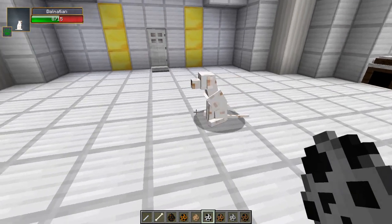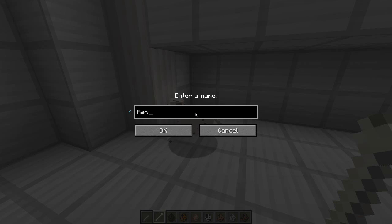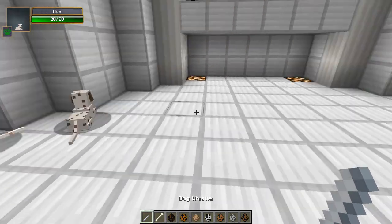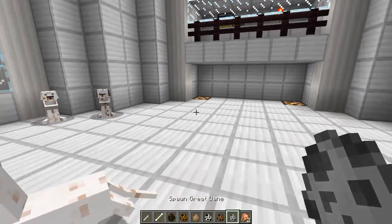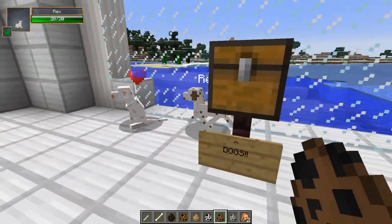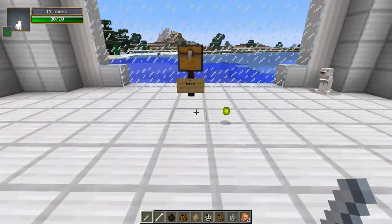Next one is the Dalmatian. I think they might have different coats as well — this one's got brown spots, this one's a lot whiter and has lighter brown spots. Let's tame this one — this one's Princess. Are there any males? There we go — Rex! Finally we have ourselves a male. So we've got Rex and Princess. Now I might as well show you the breeding right now. Let's get Bailey to sit down so she doesn't get in the way. To breed, just feed them any kind of meat — I'm going to feed them two little bits of chicken.